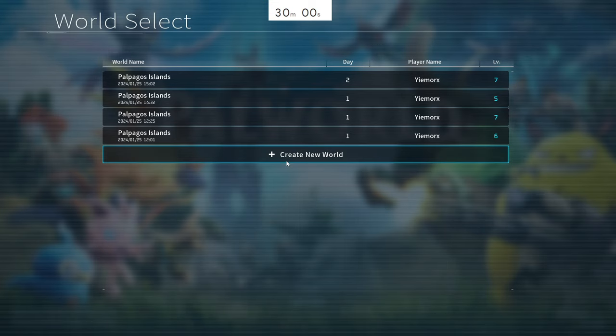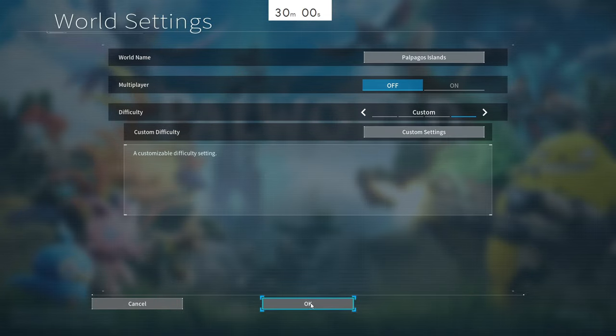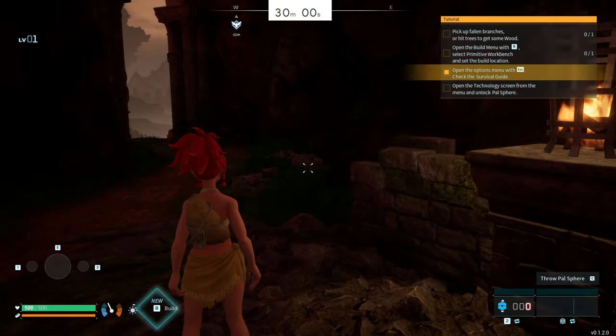As soon as all the animations stop and I spawn in, I will press start on that timer. I don't care what my character looks like, I just want to get in and play. It's completely irrelevant - it's just a bit of a speedrun, so you'll see here shortly I will start up that timer and off we go.